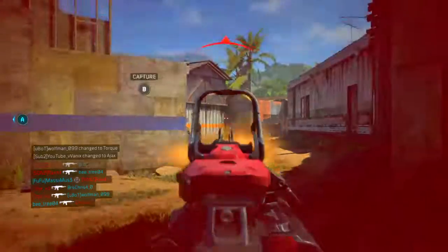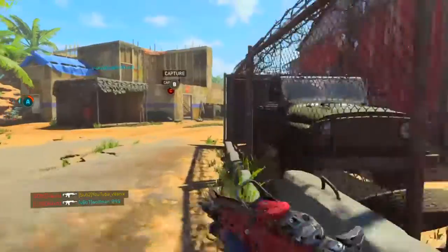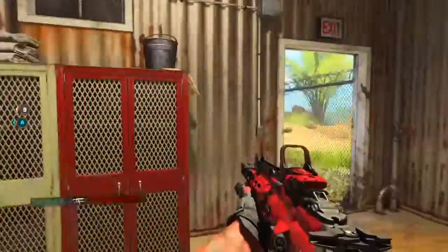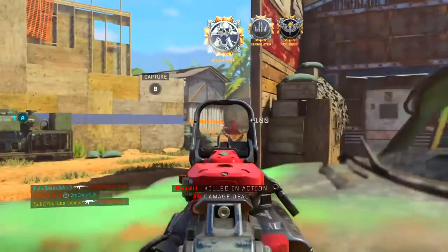What is going on everybody? Welcome to episode number three of Road to Dark Matter here on Black Ops 4. In today's one we unlock gold on the Vapor. I only recently started to use the Vapor and I'm telling you now it is one of, if not the best weapons in core.